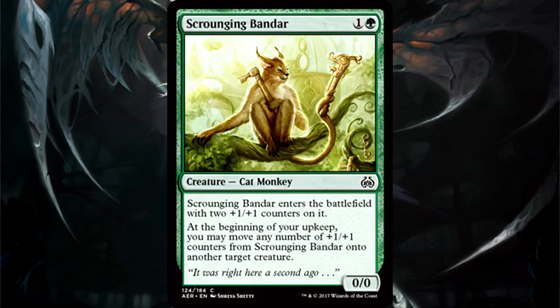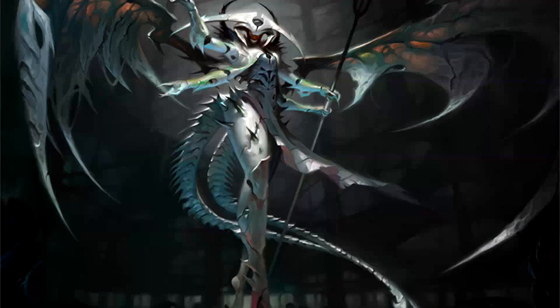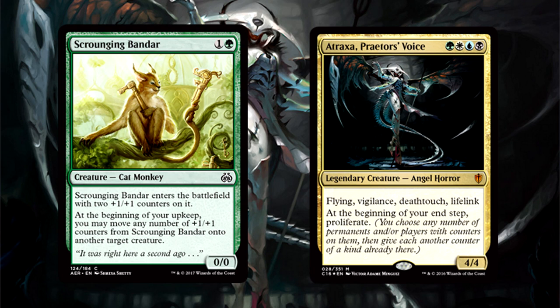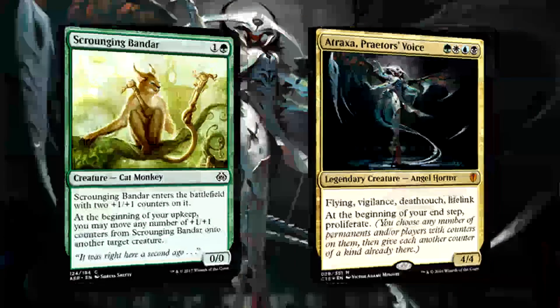Scrounging Bandar is 2 mana for a 0/0 Cat Monkey that enters the battlefield with two +1/+1 counters on it. At the beginning of your upkeep, you may move any number of +1/+1 counters from the Bandar onto another target creature. Definitely better than Wily Bandar — Scrounging Bandar is a counter machine, allowing you to move power to your more impactful creatures. Get a deck with multiple ways to create and distribute +1/+1 counters and it gets even better. At worst this is a 2/2 for 2, so you'll easily play this in limited. Solid common, obviously crazy strong in Atraxa or any commander deck with a doubling season.